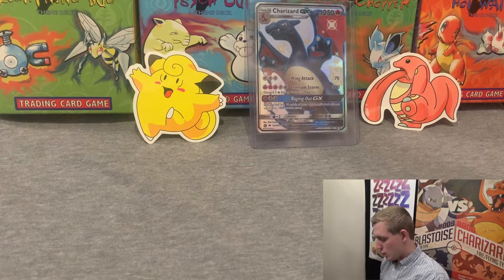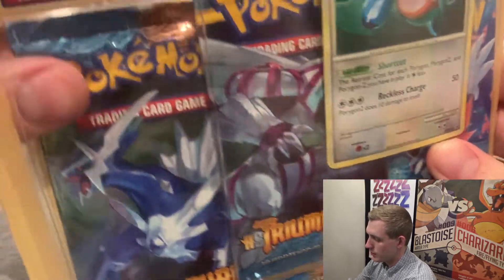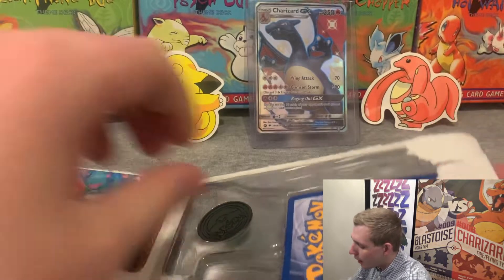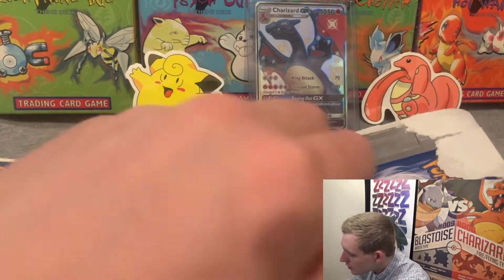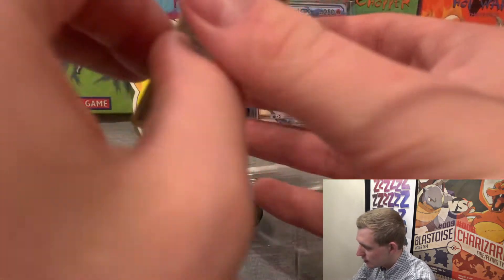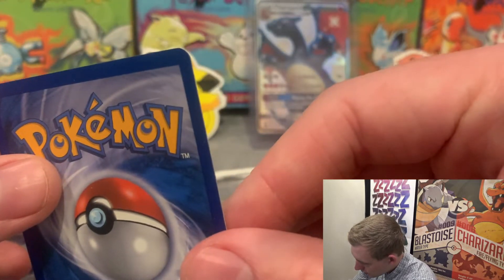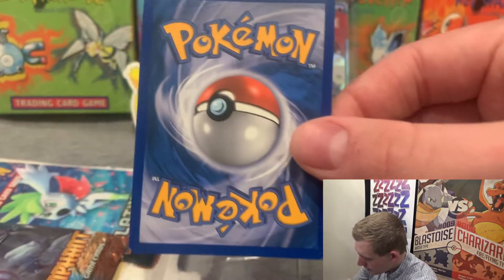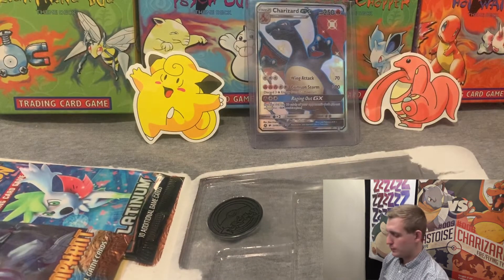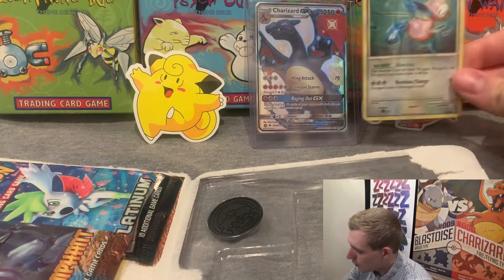Okay, let's do this! It's torn, it is open. First off, let's get this promo out and into a sleeve because I kind of want to grade it. Check out that Porygon 2 — that is clean. Corners look good, I'm seeing maybe a white speck there, but we've got four clean corners. Looking pretty good! Let me get this bad boy in a sleeve — there you go, fresh pull of the day.